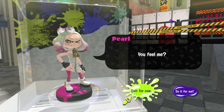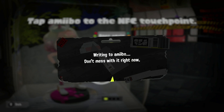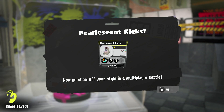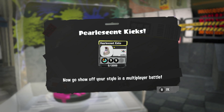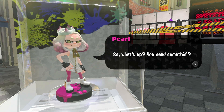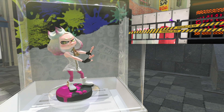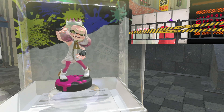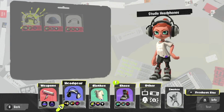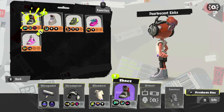We're going to say 'do it for me' and see what she says, and we're going to scan her in again. So we get Pearlescent Kicks which, by the way, look amazing — but I didn't get a crown and I thought I was going to get a crown. I mean, we have the kicks which are beautiful, but...